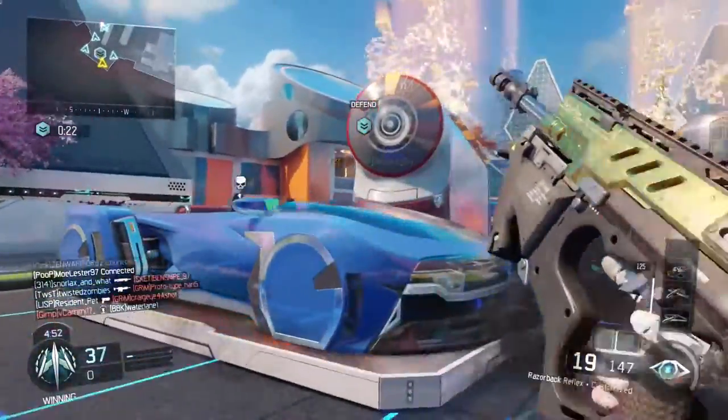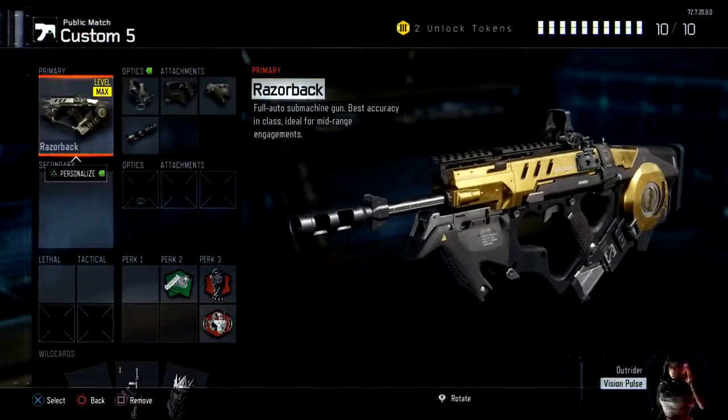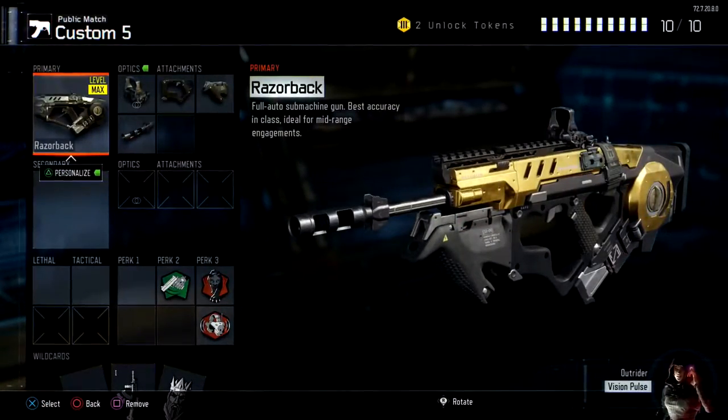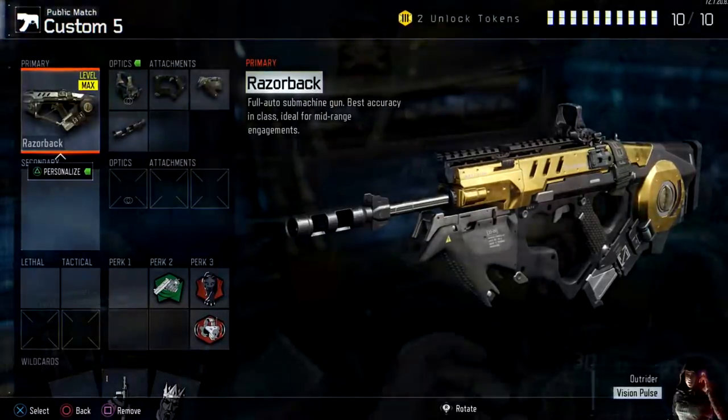Getting straight into it, the class you want to be using to get those first 100 headshots as fast as possible is the Razorback with the reflex red dot sight, a foregrip, a quick draw grip, and the long barrel attachment.